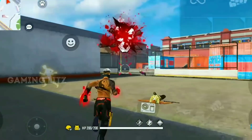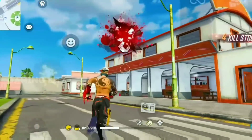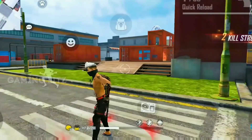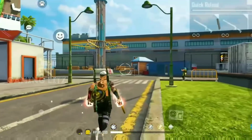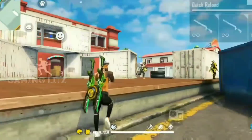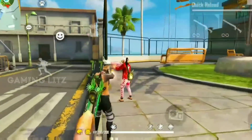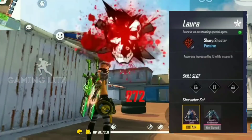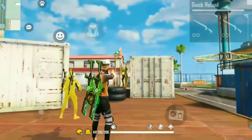Next thing is gun skins. You have been told in many videos, but this is the main point. You can use gun skins — even if you don't have a gun skin, use what you have. Next, you can increase your accuracy in the long range. There is a character in Free Fire named Laura, and if you use her, you can increase your accuracy in the long range.